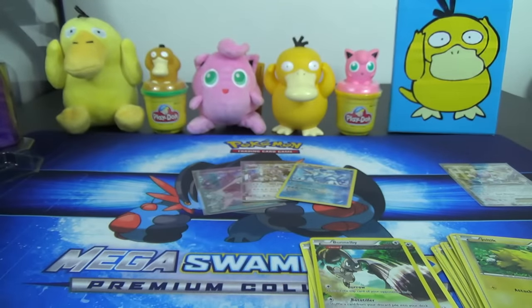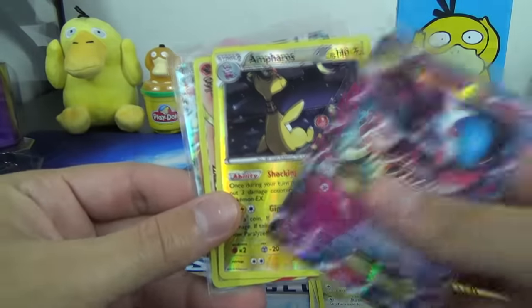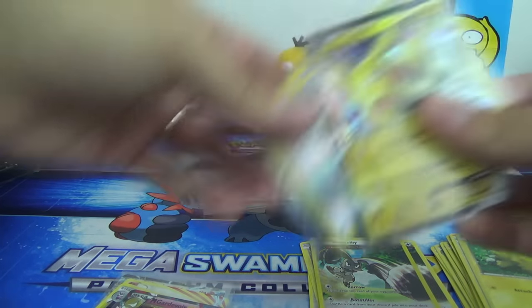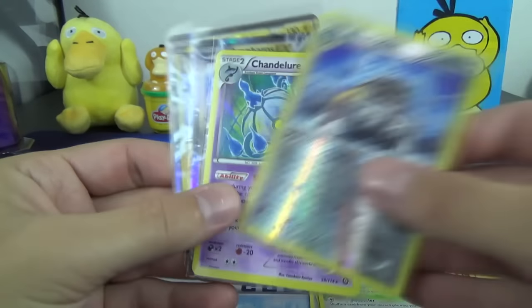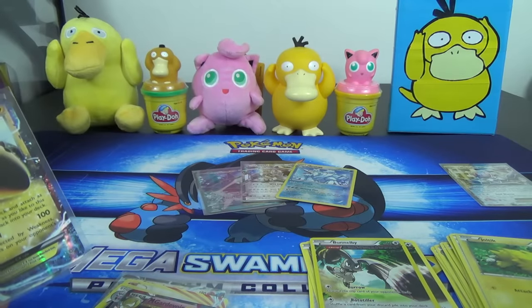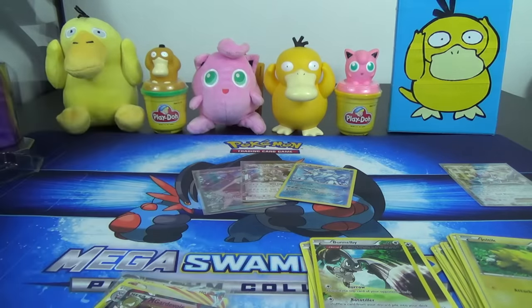Complete spoiler alert: here are the other pulls. For the Volcanion EX tin, we got a Mega Gardevoir EX, a Reverse Rare Ampharos, and a Pyroar Break. In the Pikachu tin, we got the Pikachu, a Bastiodon Reverse Rare, a Chandelure Holo, and an Ampharos EX. So we had a Reverse Rare in every tin and an EX in every tin — a Full Art in one, a Break in one, and a Holo Rare in the other. That's a total of four EXs, one Break, and six Holo Rares or better across 12 packs.